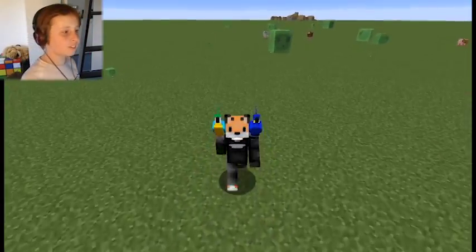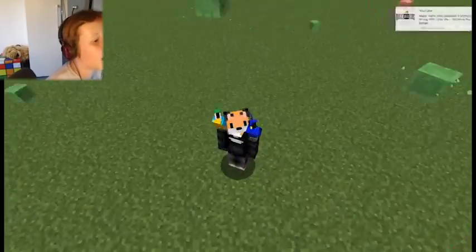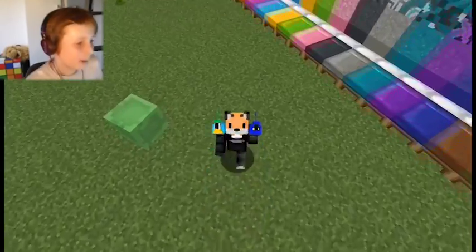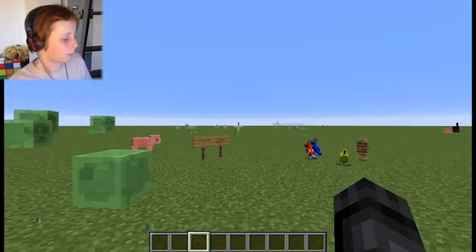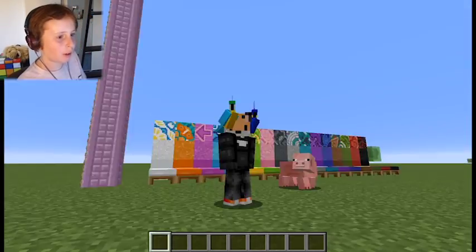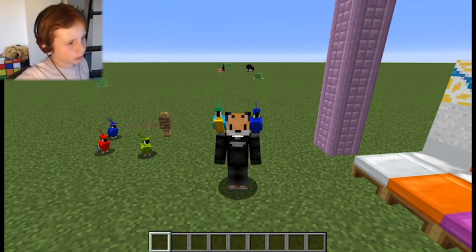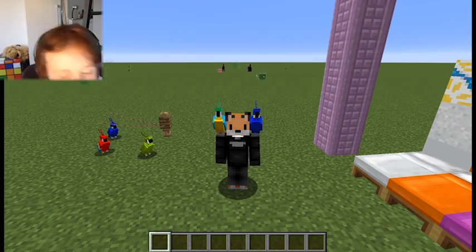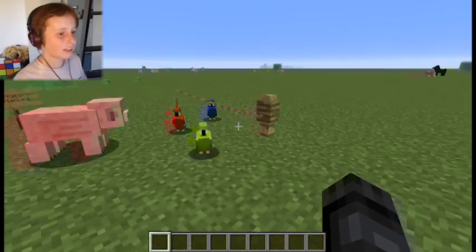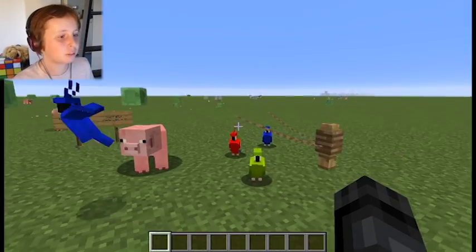So this is snapshot 17w15a, and I'm going to be showing off the things that are in it. Parrots were one of the big things in the 1.12 update. There are an array of coloured parrots here — light blue, dark blue, light green, and red. I think that's all the colours I could find. And if you jump, they fly away, but then they do come back.